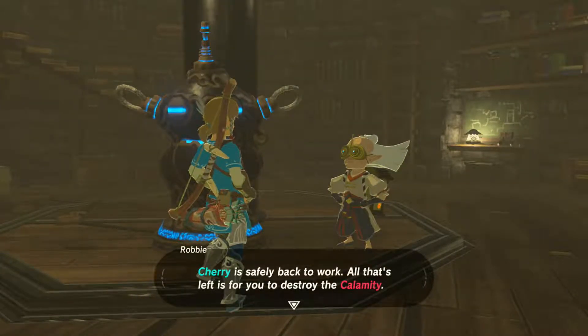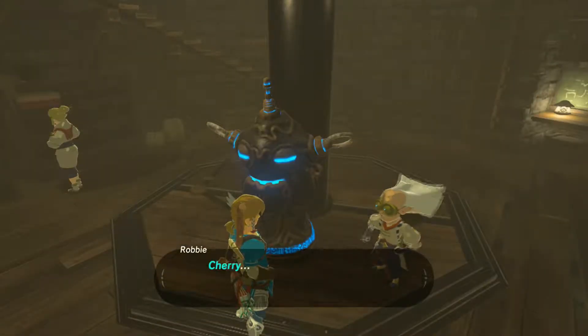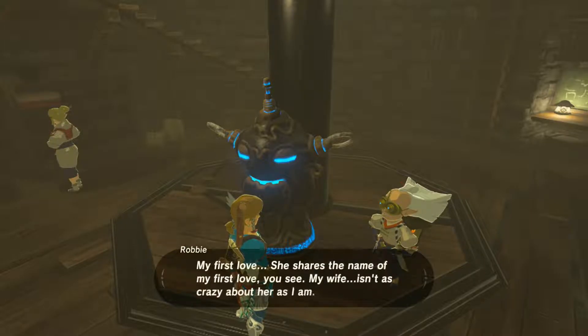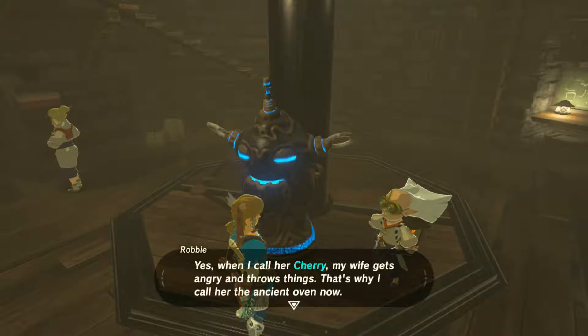Cherry is safely back to work. All that's left for you is to destroy the calamity. Cherry, this is an ancient oven — it's a machine I made to create ancient soldier gear. Isn't she adorable? She bears the name of my first love. My wife isn't as crazy about her as I am. Yes, when I call her Cherry, my wife gets angry and throws things. That's why I call her the ancient oven now.